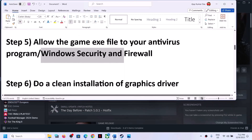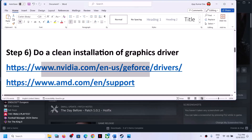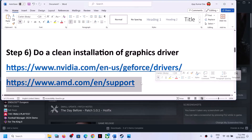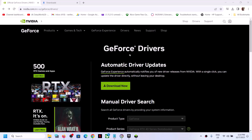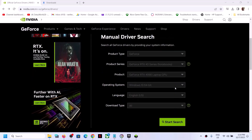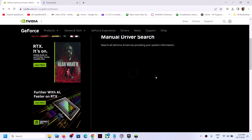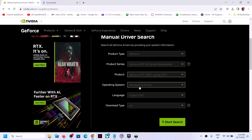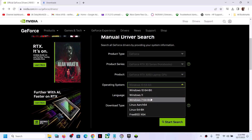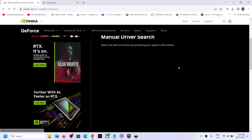Next step is to do a clean installation of your graphics card driver. If you have an Nvidia card, go to the Nvidia website. If you have an AMD card, go to the AMD website. On the Nvidia website, select your graphics card series and model, and select your Windows version (Windows 10 or Windows 11). Click Start Search and scroll down to find the latest GeForce Game Ready Driver — currently version 546.29. Click Get Download, then Download Now.